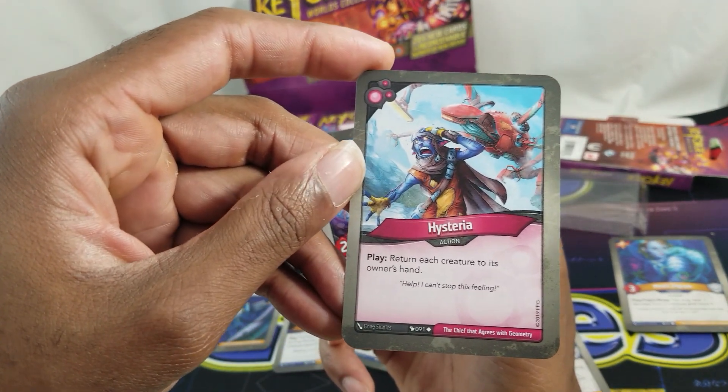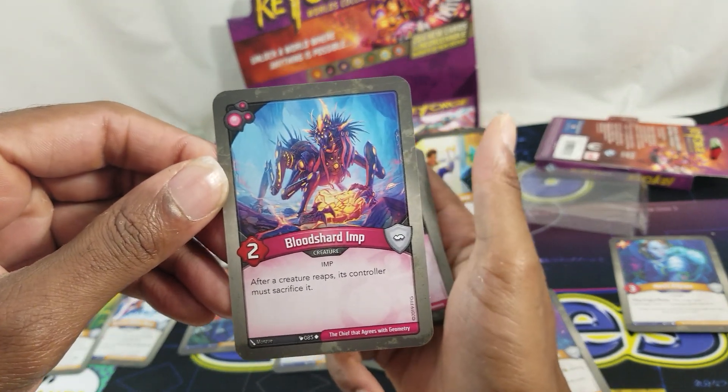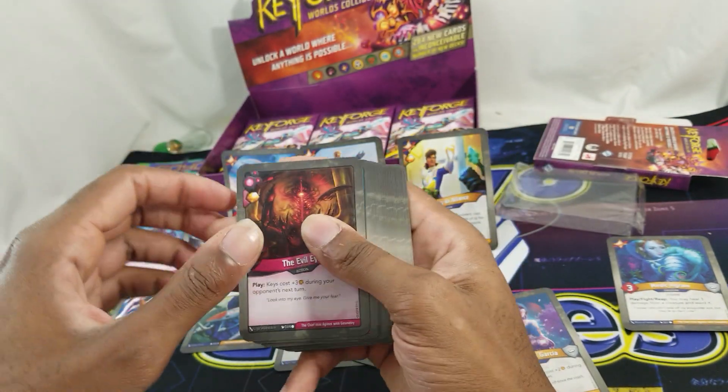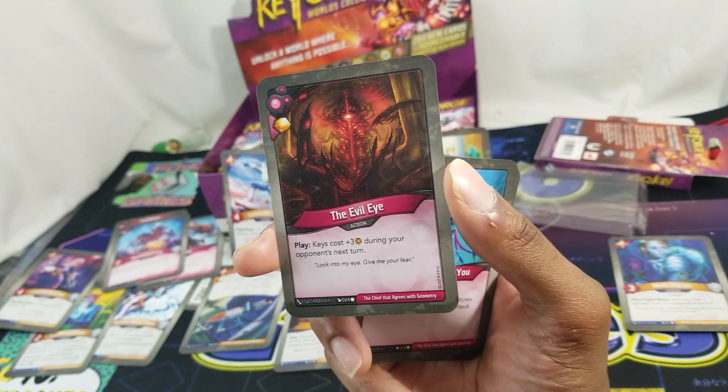Use Hysteria when they've got a bunch and you've hardly got any. Blood Shard Imp, two power: after a creature reaps, its controller must sacrifice it.